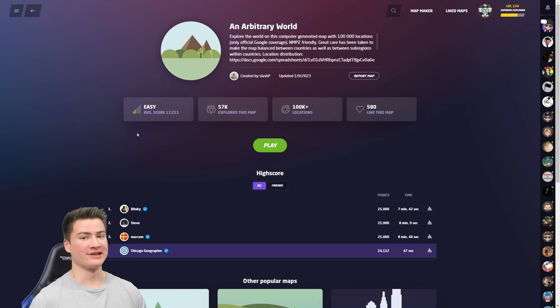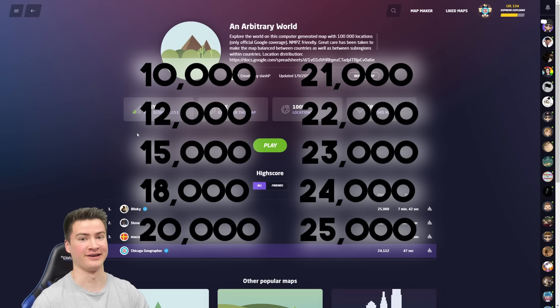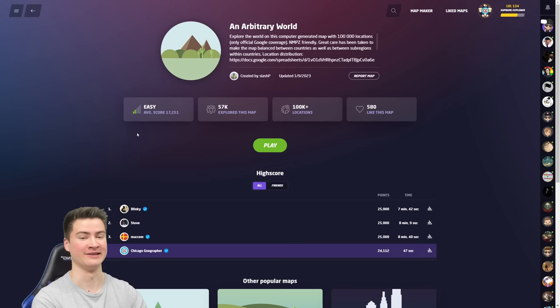In this GeoGuessr video, I need to get scores higher than the ones listed on screen in consecutive games. If I fail to do that, the challenge ends and I have to try again. The classic name for this format is 3 Elimination, which is the no moving one, and 4 Elimination, which is NMPZ. We're gonna start out with 3 Elimination, do some no moving on Arbitrary World, and then hop into the NMPZ stuff on Balanced World. Make sure to leave a like down below, and let's get going.